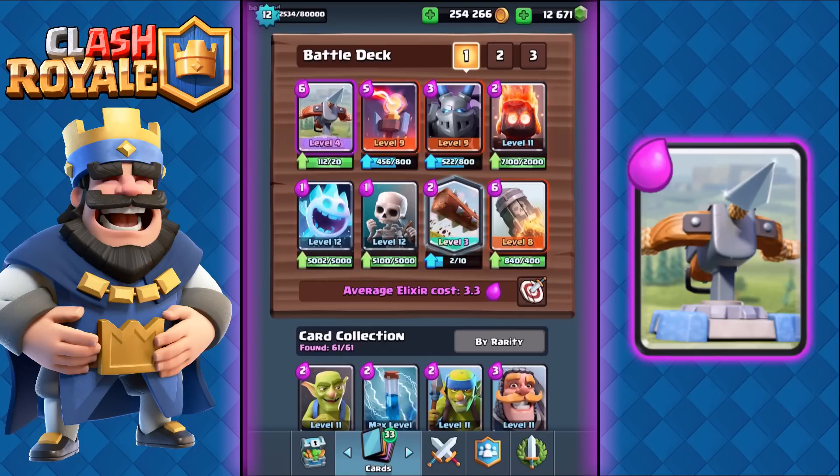Anyway, this is the deck I've been dominating with. Other Expo decks have Fireball instead of Rocket, but I prefer Rocket because of the very high damage to Crown Towers, the ability to instantly knock out Elixir Collectors, and also the ability to shut down huge pushes.